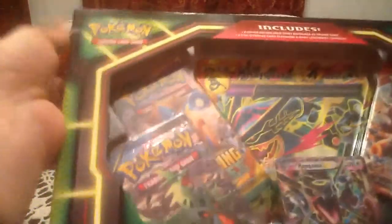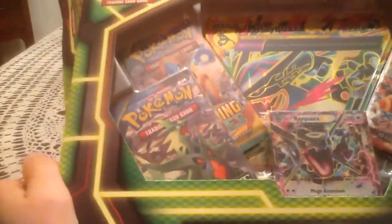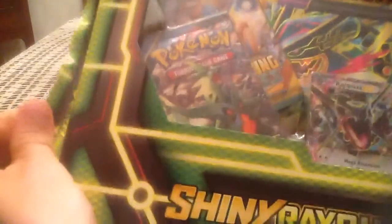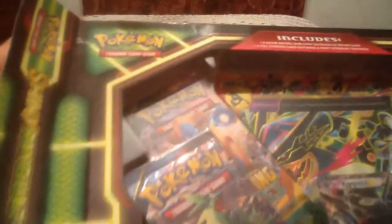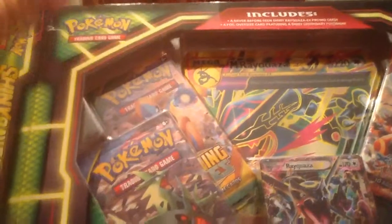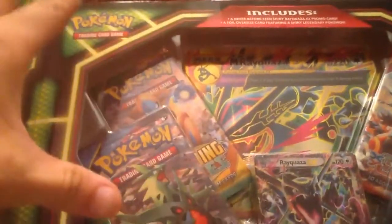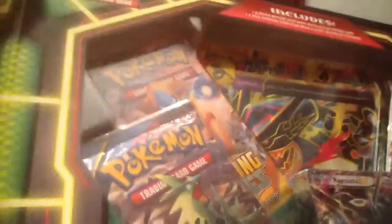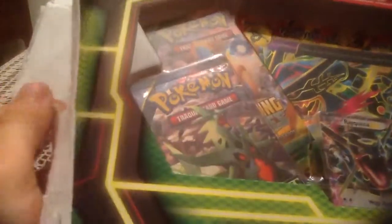I did see we're getting a Marowak Break card apparently in the next set. If you don't have any idea what Break cards are, I just recommend checking out PokeBeach or some Pokemon news page to find out more, because I can't exactly tell you precisely what they are. They're basically like gold Pokemon cards — not like Secret Rare gold, I mean the Pokemon itself is gold. Check out PokeBeach for scans of what we know so far. I believe it's like Chesnaught, Zoroark, there's a Raichu, Noivern, a Golduck, another one, and then there's Marowak.